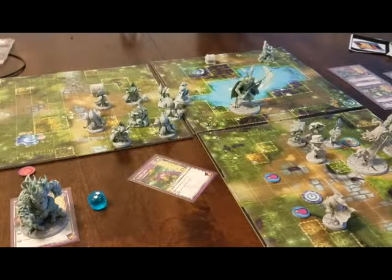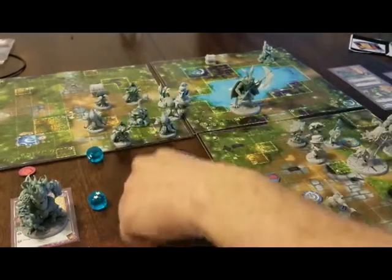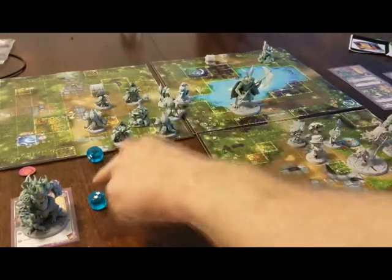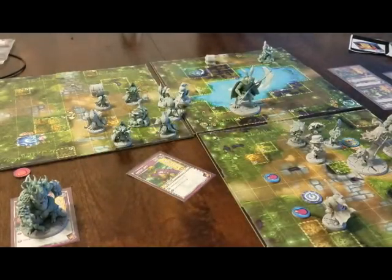Thunderveil is in range - she gets two red, two blue. All we need is two stars. We got three, four - sweet, so that's one wound on it. All right, we do it again. Armor one. That missed, so we're not going to kill it just yet.